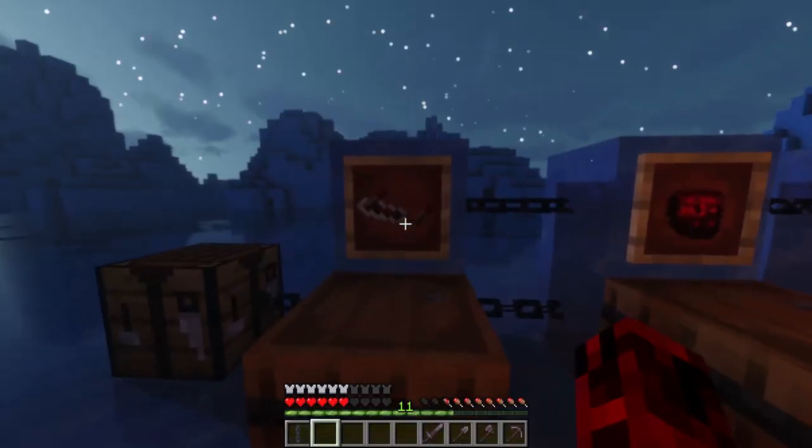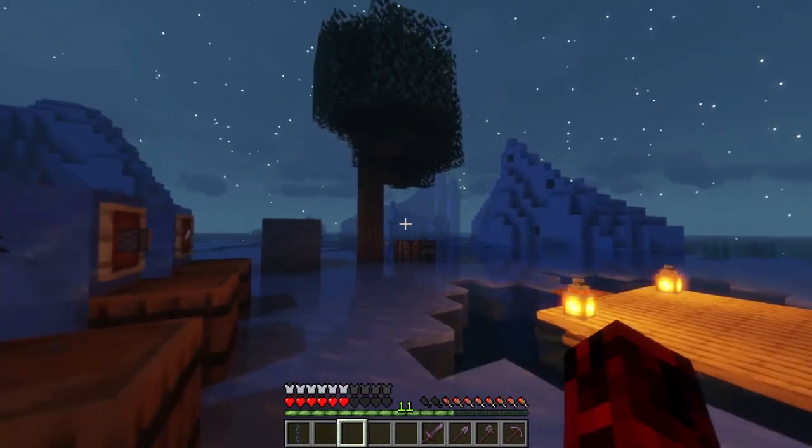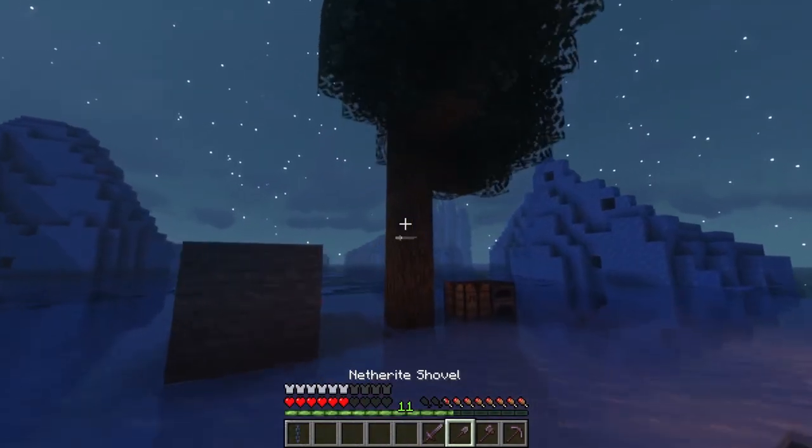Today we're going to be learning something super cool — how to make a sheep machine. First we're going to need some repeaters, and look at that, we got all the materials needed to make a repeater.